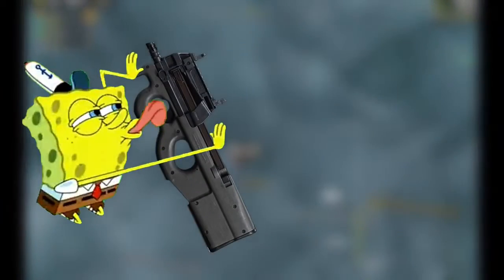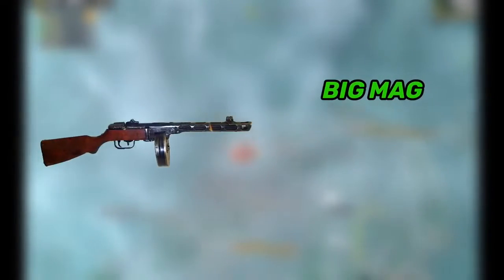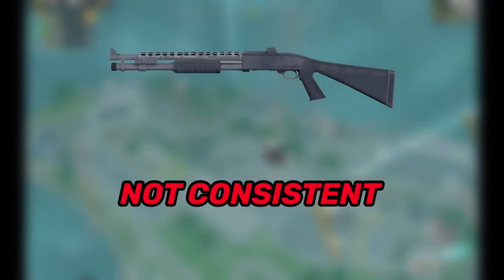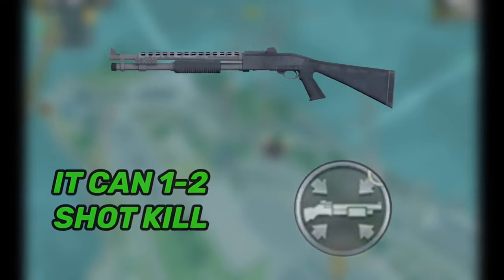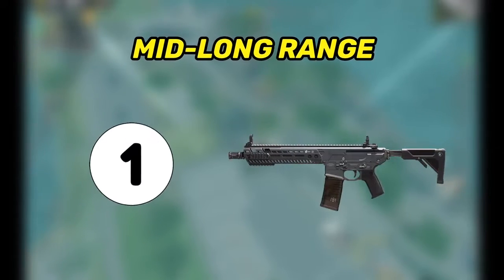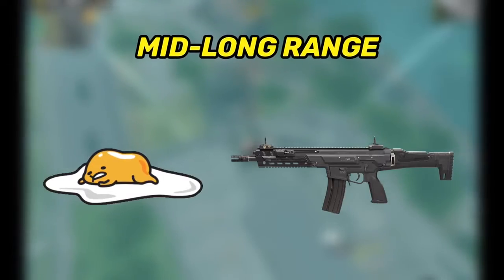For the best guns for close range, I always go for guns with high mag capacity because the player with more ammo mostly wins. My favorite is the CBR — it has a lot of ammo, good damage, and good hipfire accuracy. The PP is also good but deals less damage and accuracy beyond 10 meters isn't great. You can also use the BY-15 for one-shot potential, especially with a long barrel mod. If you find an extender mag, go for the Fennec or the RUS. For mid to long range, my favorite is the M13, followed by the M4 and the AK-47. Kilo is good after the buff, but not good enough for me.